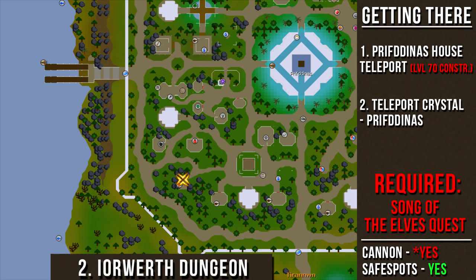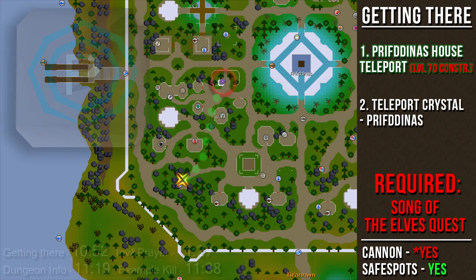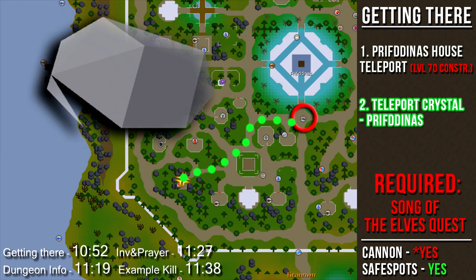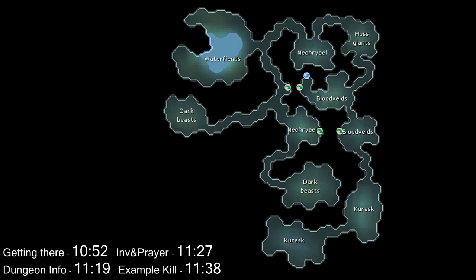Going over the Iorwerth Dungeon location — in order to access this dungeon, you will need to have the Song of the Elves quest completed. Technically you are allowed to use a cannon here, but since Kurasks cannot be damaged without the specific weapons described previously, there's no reason to bring one. There are safe spots available which I'll cover in the example kill. The fastest way to get here is by using the Prifddinas house portal — you can move your house there for 50,000 coins with level 70 Construction, or make a Prifddinas house tablet using a Scroll of Redirection from Nightmare Zone on a teleport to house tablet requiring level 70 Construction, then exit and run south. The next fastest way is using a teleport crystal to teleport to Prifddinas and running southwest. Inside the dungeon, the Kurasks are in the southernmost part and there are two different rooms you can use for killing them.